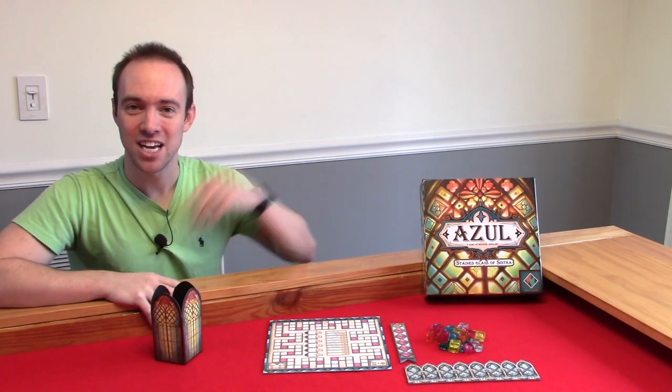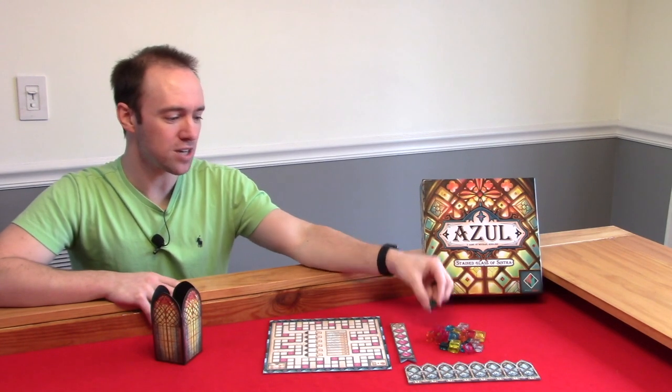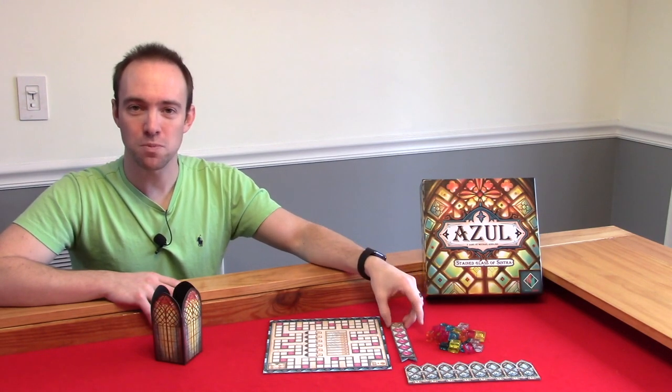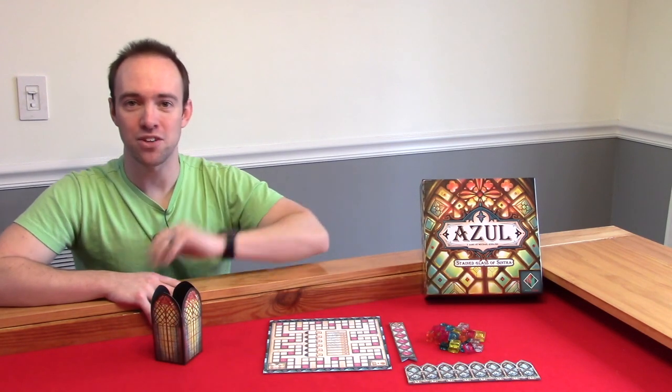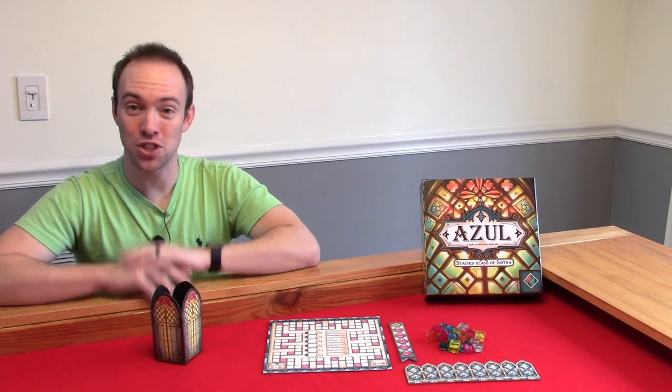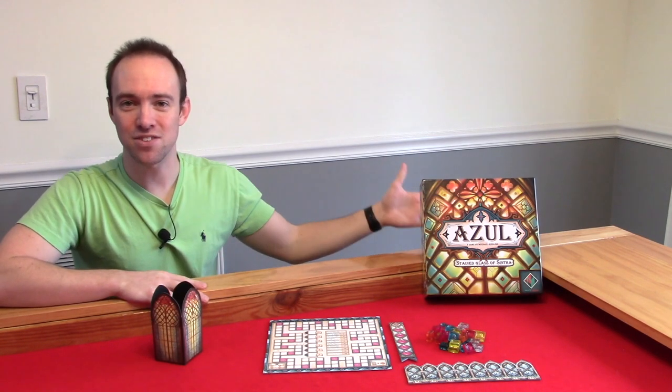Welcome. Today we're going to be taking a look at Azul Stained Glass of Sintra. This is a two to five player tile placement abstract strategy game where you take the role of stained glass artisans drafting window pane pieces to place on your pattern strips, trying to become the best stained glass artisan to furnish the palace windows. You become the best by having the most points at the end of the sixth round. Now let's take a look at the components, setup, and how a round and turn work.